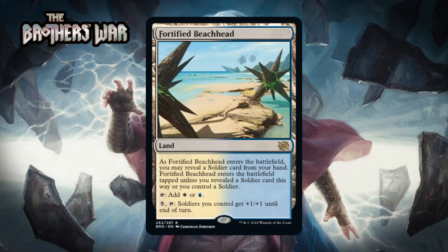Next up it's Fortified Beachhead, which is a rare land. As it enters the battlefield you may reveal a soldier card from your hand — it enters tapped unless you reveal a soldier card this way or you control a soldier.